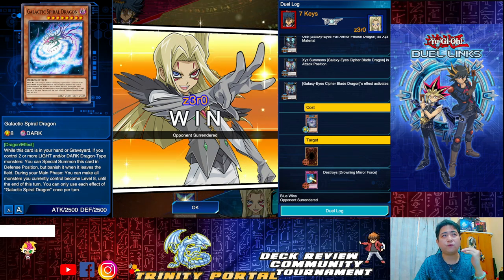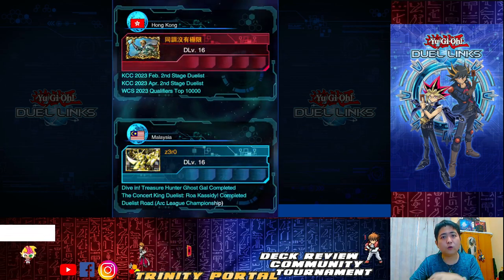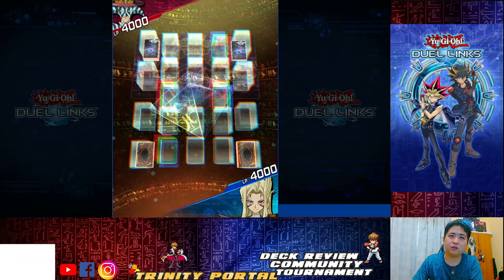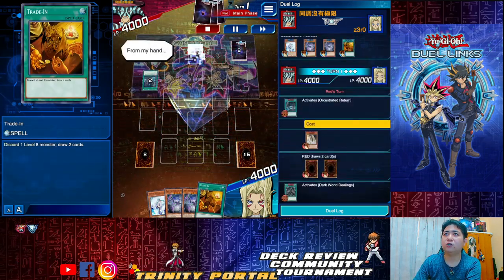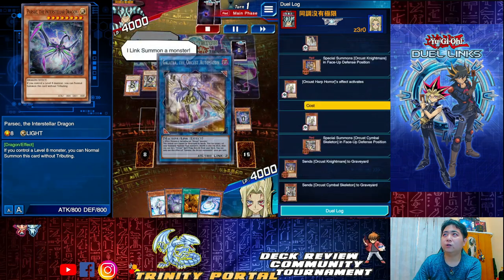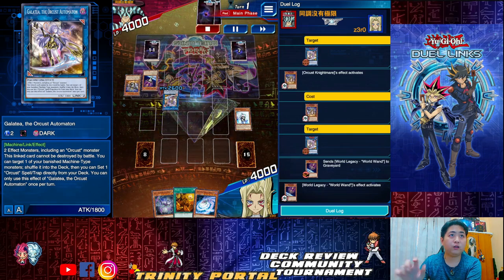Two more matches to go, then I'll conclude. This is basically how you control Tachyon — it doesn't require a lot of brainpower, just know what to activate, when to activate, what to set. It's quite easy and considered a very easy tier zero deck. Opponent's turn: I got Tachyon set, two backrows, and Trade In. This is fighting an Orcas deck — they activate Dark World Dealing so I need to discard one card.